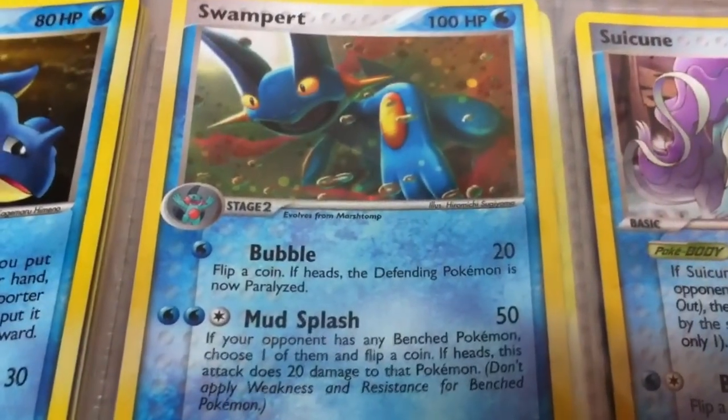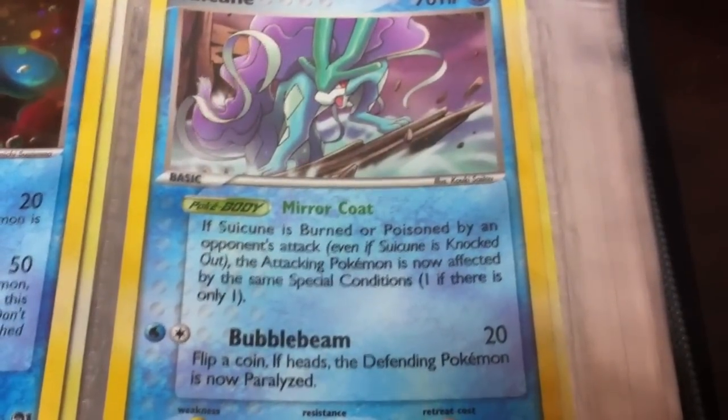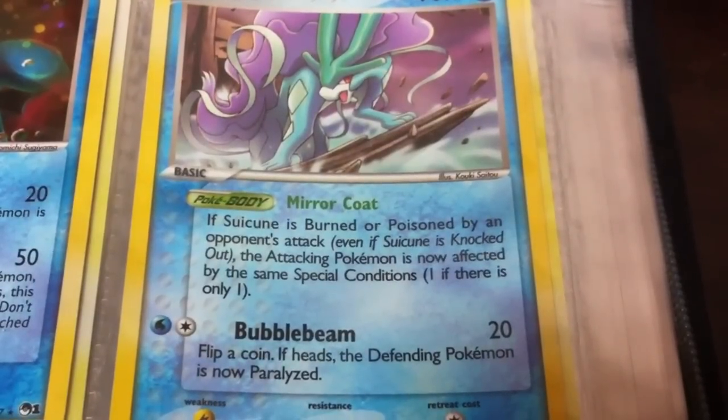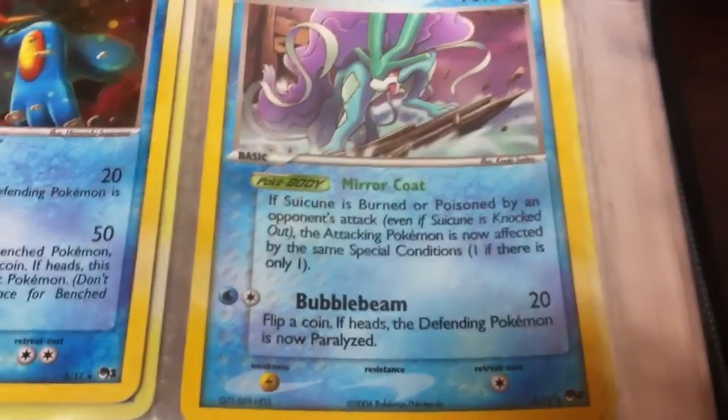A Swampert. A Suicune with cool artwork — Mirror Coat: if Suicune is burned or poisoned by an opponent's attack, the attacking Pokemon is now affected by the same special condition. Weird that it only works on burned and poisoned but whatever.